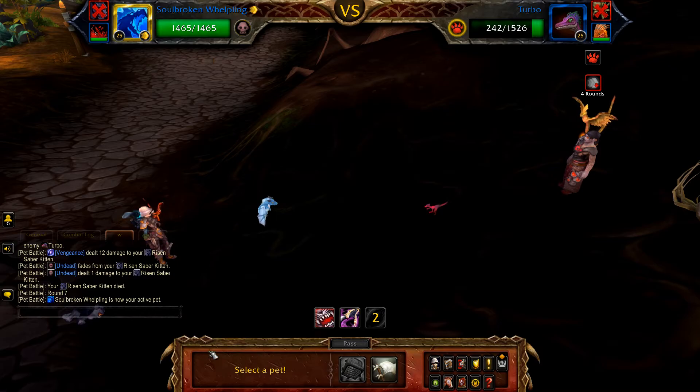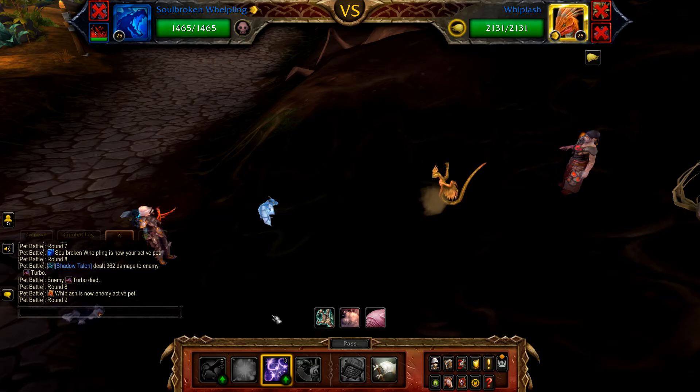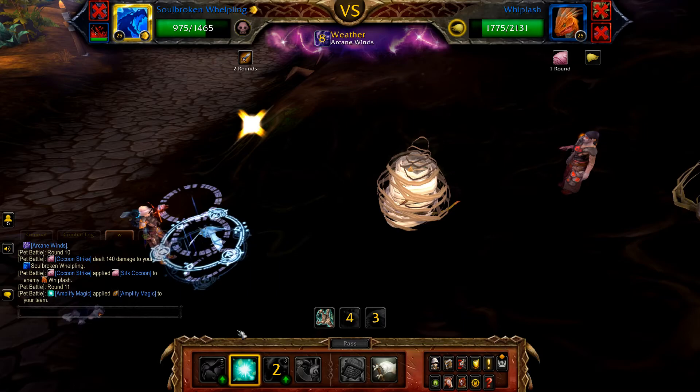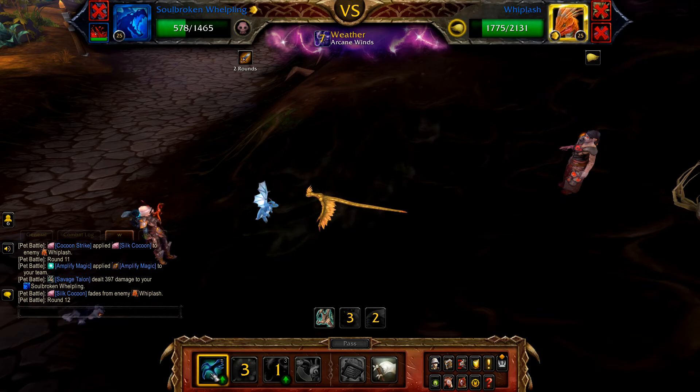Once your kitten is defeated, bring in your Soulbroken Whelpling. If Turbo is still alive, cast Shadow Talon until Turbo is defeated. Once Turbo is defeated, Whiplash enters. Start with Arcane Storm, then pass one turn. Now cast Amplify Magic, and then use Arcane Storm on cooldown and Shadow Talon to fill until the fight is done, or your Whelpling is defeated.